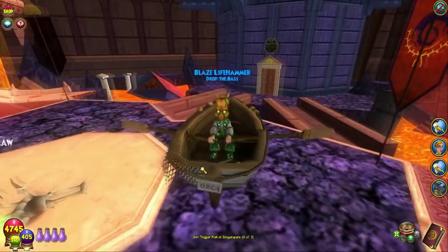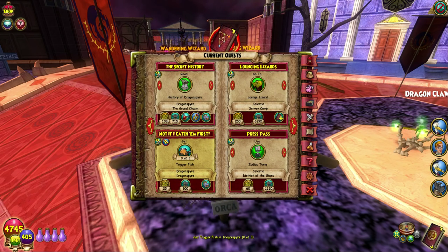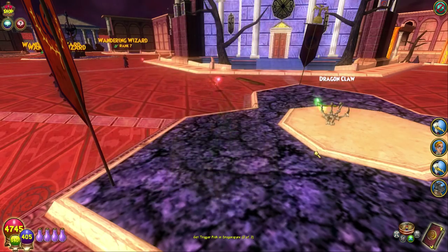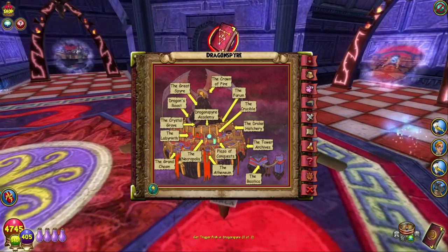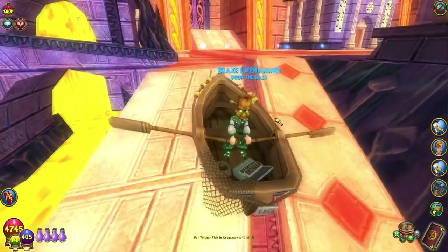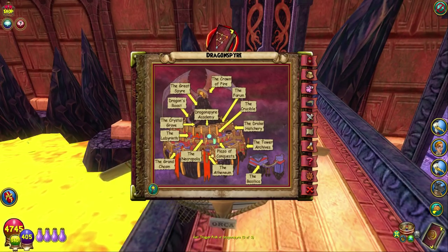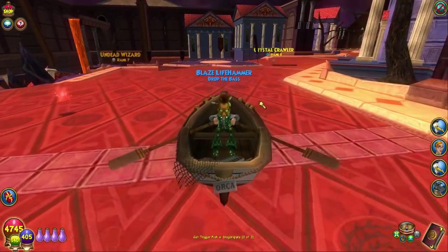That took me so long that I was actually just looking up on the wizard forums for where people were catching them. People said the Parrotfish are a lot harder to catch than the Triggerfish, so that is a good thing. At least we got that done. Now it looks like we have the Triggerfish to go and catch next. The Grand Chasm — let's head back to the Basilica, and I need to figure out where the Grand Chasm is because I have no idea which way I'm supposed to go. Oh here it is — Grand Chasm is right off the Athenium. The map was kind of messing me up because I was looking at it thinking the Grand Chasm was next to the Necropolis, but it's actually not.